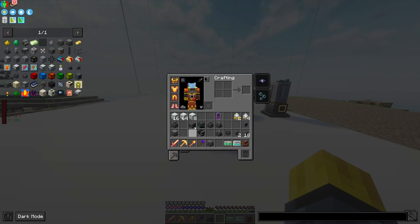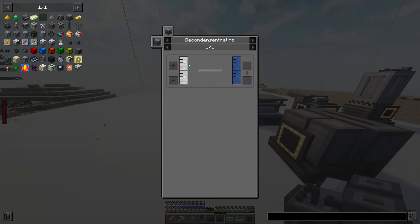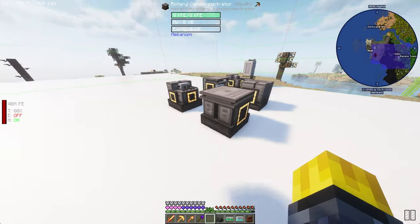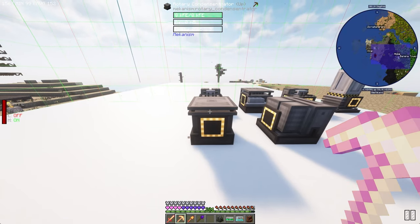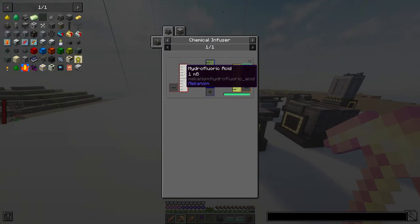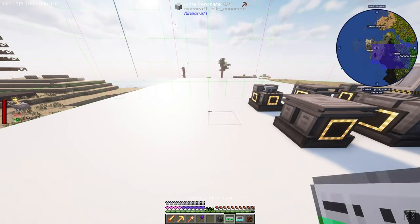This is messing with sulfuric acid, which is going to need a chemical infuser. Then we're going to need water vapor, which is going to come from a rotary condensentrator. We probably want the rotary condensentrator right here going into there. Maybe we offset these machines in the middle. This one's going to go into this. Hydrochloric acid, sulfuric acid — that's what the water vapor is going to be for. Now we need sulfur trioxide, which is going to need a chemical infuser.